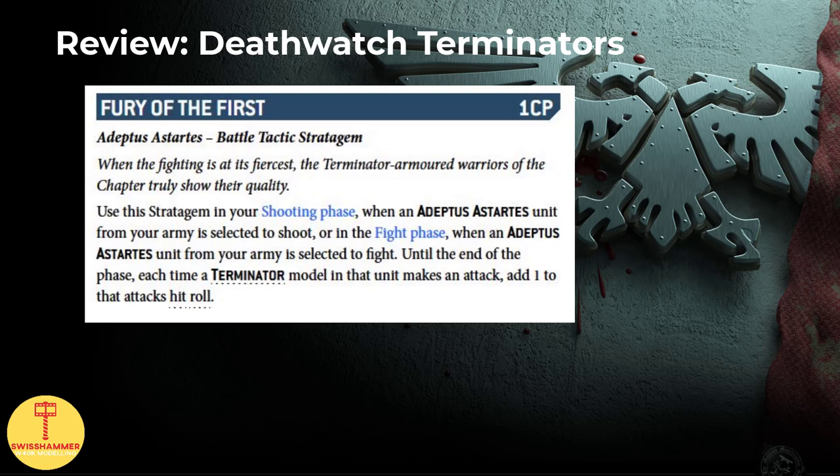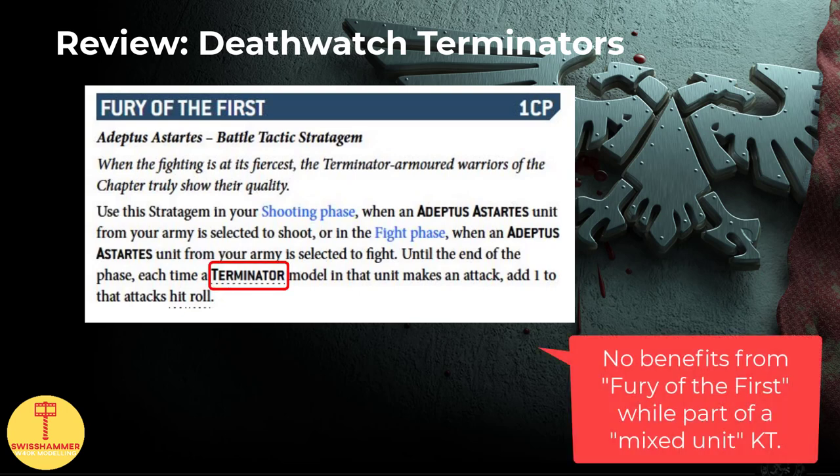Fury of the First is especially great when terminators are equipped with thunder hammers, power fists, or chain fists, as it allows you to negate the default minus one of the weapon. However, one word of caution here: while a unit with the Adeptus Astartes keyword can be selected for the stratagem, only models with the terminator keyword are actually affected by that plus one to the hit roll. A potential problem arises when including terminators in a Proteus kill team. Unless there are only terminators in the unit — for instance if you combat squad 5 of them — the terminators won't get the terminator keyword, and as such they don't get the benefits from Fury of the First.